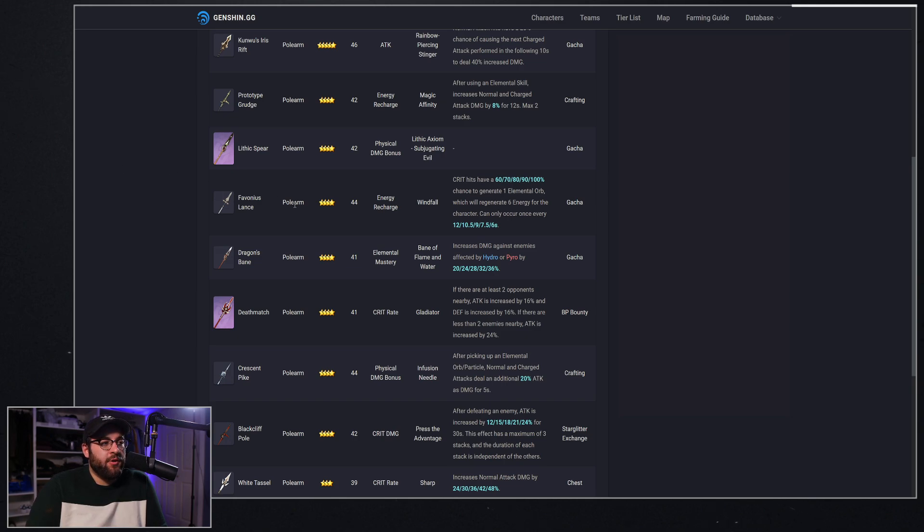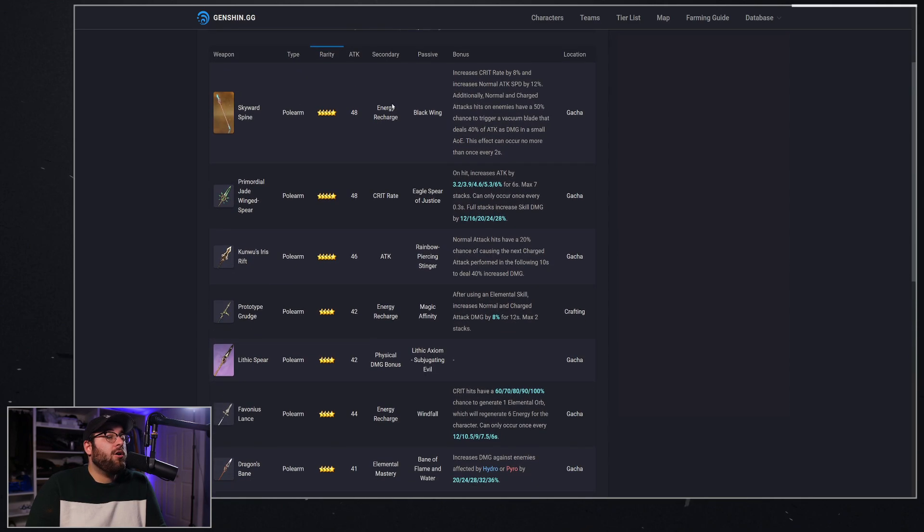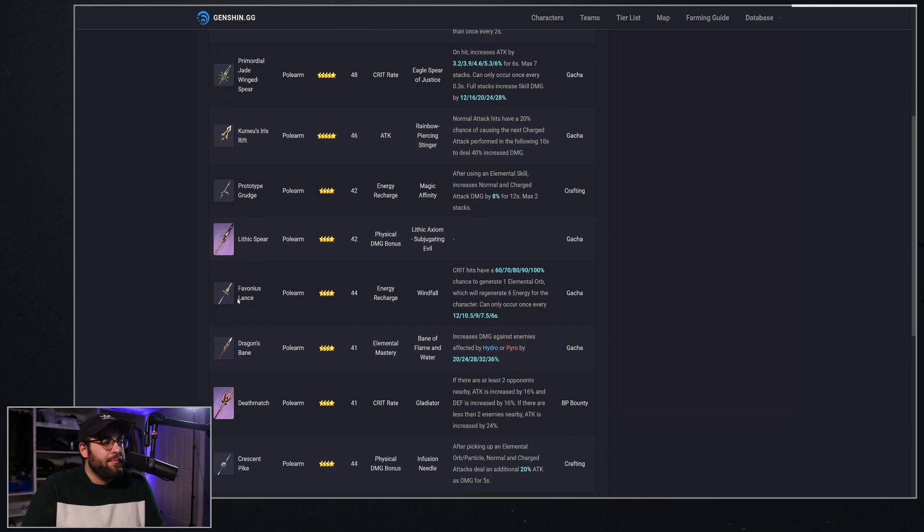For weapons, I'm focusing on Favonius Lance — partly because it's one of the only really good lances I have right now, alongside Dragon's Bane and Crescent Pike. Favonius Lance is going to be really nice because of the energy recharge substat, and the passive where crits have a chance to generate more elemental orbs helps us get to that burst faster. If I had all the weapons available I would go with the new polearm, which is basically built for Zhongli, but I don't know if I'll roll for it — it depends on how quickly I can get Zhongli and Yanfei to constellation 6.